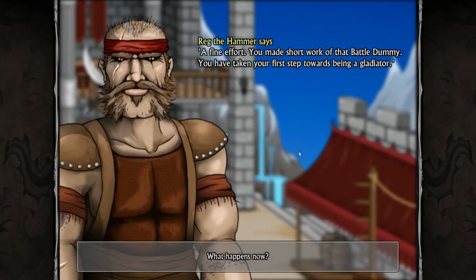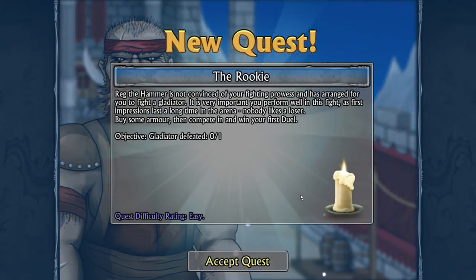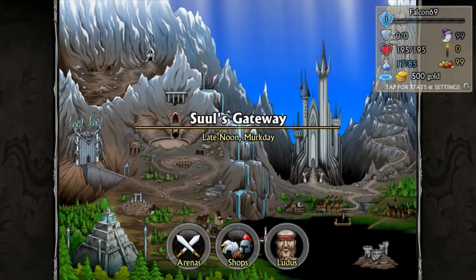A fine effort - you made short work of that battle dummy. You have taken your first steps towards being a gladiator. You're done training but not ready for dungeons yet. Here is some gold, a token of good faith. Go visit Hunt Lee the Armorer and Ironhawk the Weaponsmith and arm yourself. Then head to the battle pits - I want to see how you fight against another new recruit. The other recruit has shown very little aptitude for fighting. The game randomly talks at you - it's kind of weird.